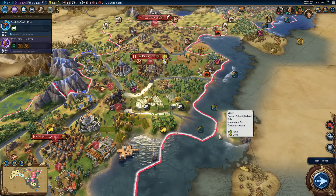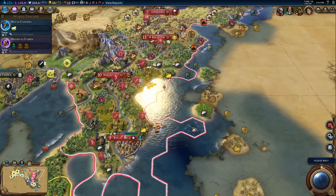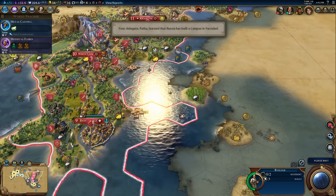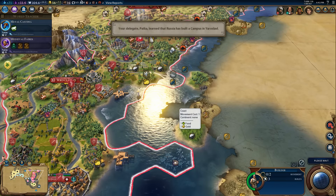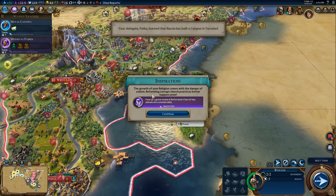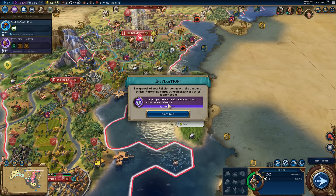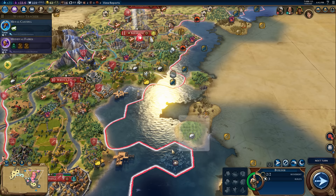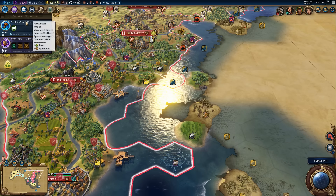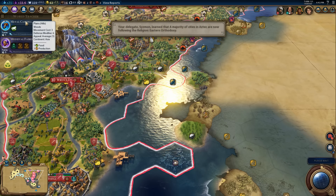Come down here and set up shop on those fish. Pearls — that's what we need. I bought this tile but I never actually improved it — that was like last episode, so you guys have probably been yelling at me. The growth of your religion comes with the danger of schism — reforming corrupt church practices better happen soon. Reformed church. We will have less to work toward with that regard now.